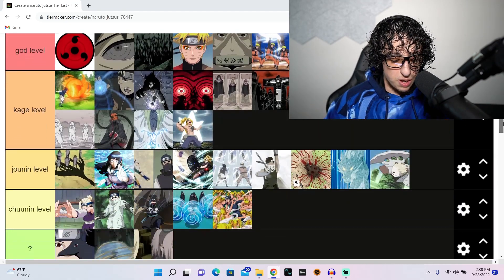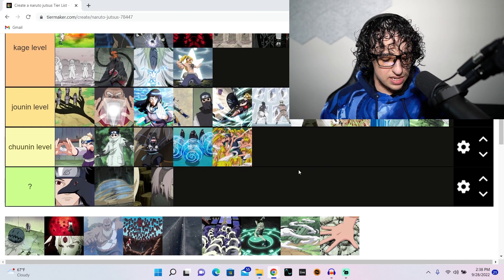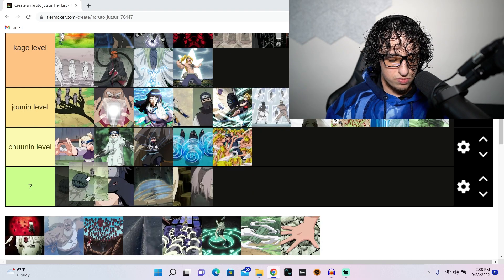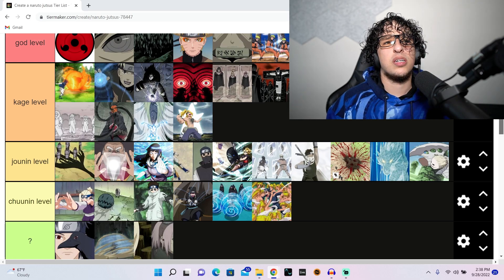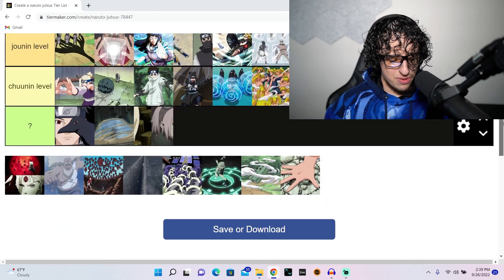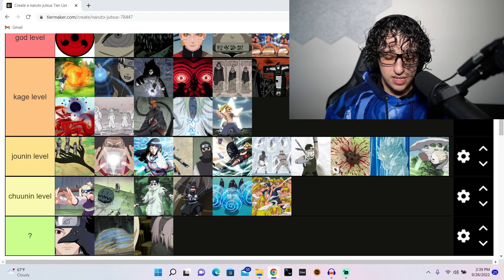This other jutsu — whatever — powerful, powerful, powerful jutsu, just not all that appealing for me. Choji's jutsu — human boulder or something like that, basically has to do with a boulder. Then this would be the infinite tsukuyomi I believe. Obviously powerful, but we're not talking about power here — just coolness. It's cool but I don't think it warrants god level.